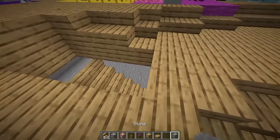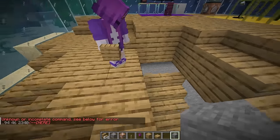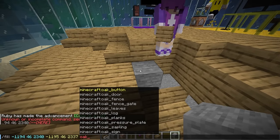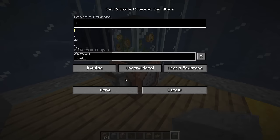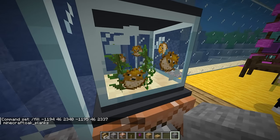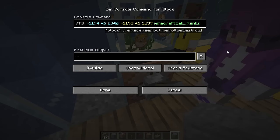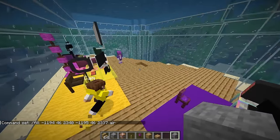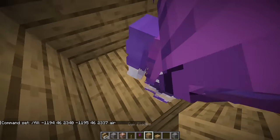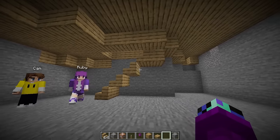Now we need to put a lever on top and run a slash fill command - fill from this block to this block and set it to oak planks. Let me paste it into the command block. Why is there a puffer fish on our command block? We have to change the oak planks part into air. Flick the command block - boom, the door opens!